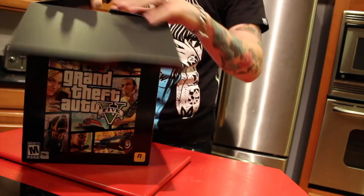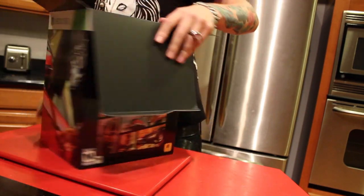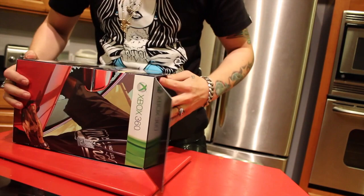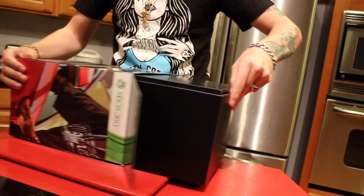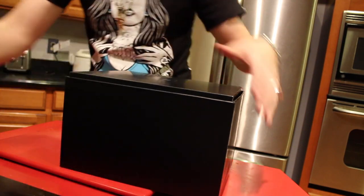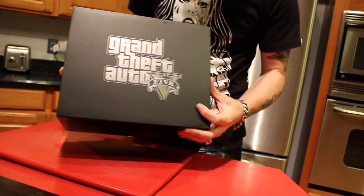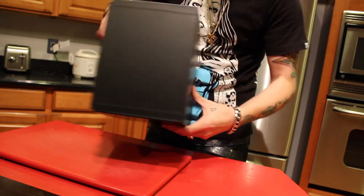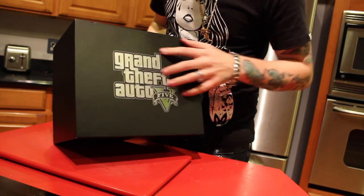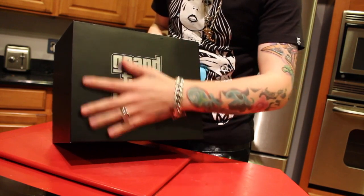I'm in my kitchen right now — I figured it was a good spot for lighting to make the video look better. So you take the outer box off and put it to the side, and you have a really nice inner box with the Grand Theft Auto insignia and the Rockstar logo. It's actually really nice quality — you can feel it.